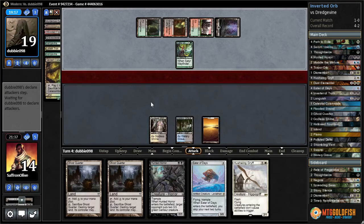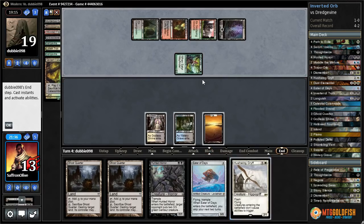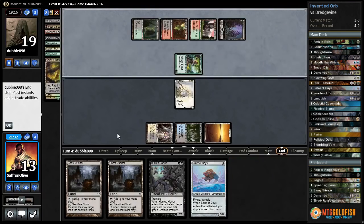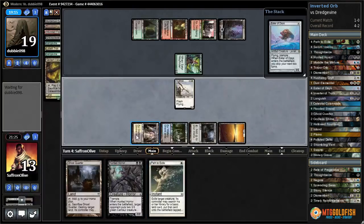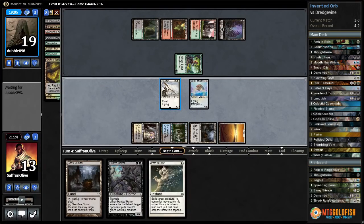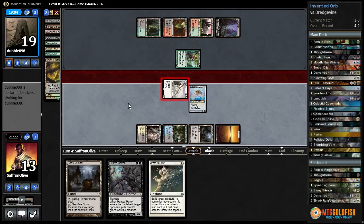This deck keeps winning somehow! Hushwing Griff step one, Ghost Quarter, and we get to play an Eater of Days — a 9/8 for four with Flying and Trample — and since we have Hushwing Griff we don't have to skip our next two turns. I'm not sure how our opponent plans on winning now. They could have a Murderous Cut for Eater of Days — it is so big.